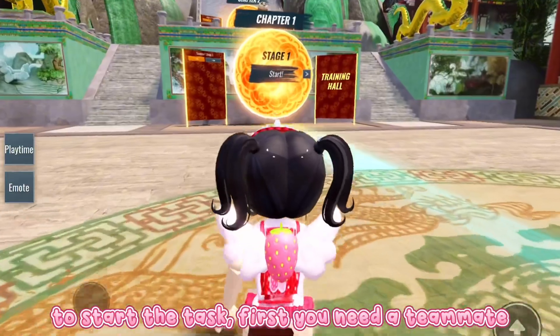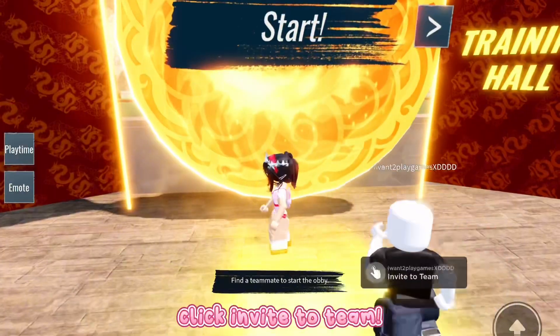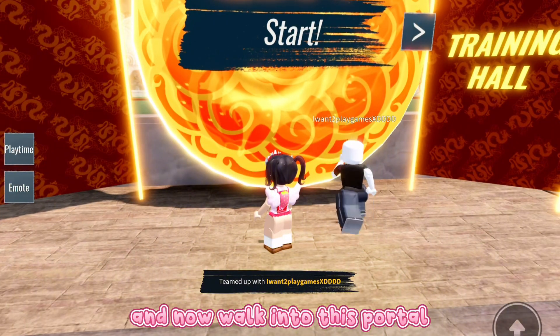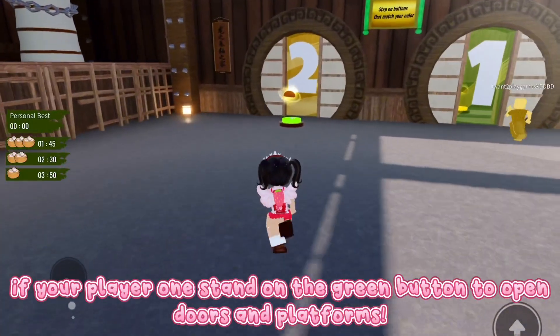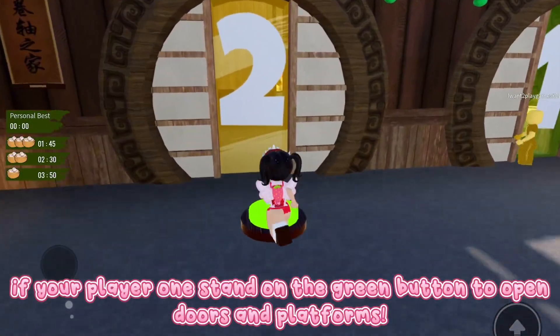To start the task, first you need a teammate. Click invite to team, and now walk into this portal. The abbey is very simple — if you're player 1, stand on the green button to open doors and platforms.